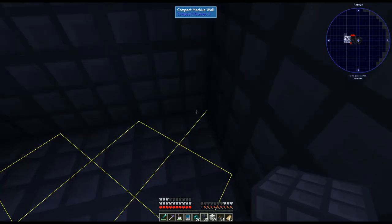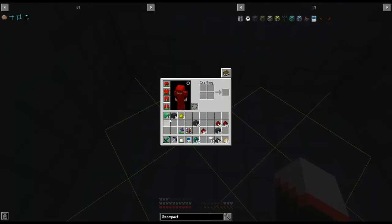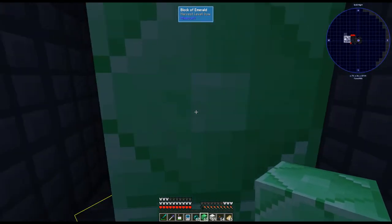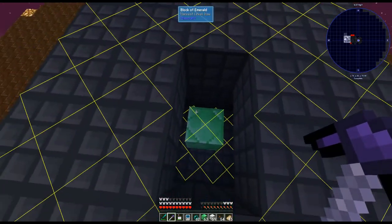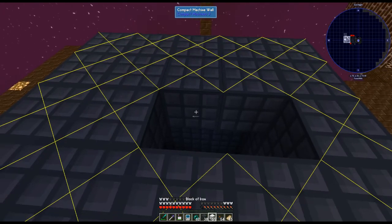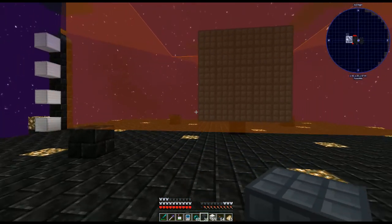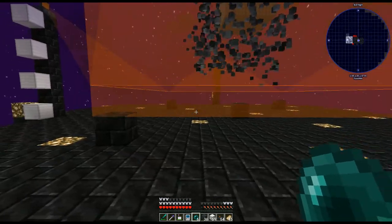Set up the walls with the middle empty, then place a temporary block down and put the emerald block right in the center — that's the one that matters. Pick up the temporary block, then come back out and put the top layer on to completely seal it. Now it's fully sealed and within our field. Take the ender pearl and throw it in and it's going to start crafting our machine.